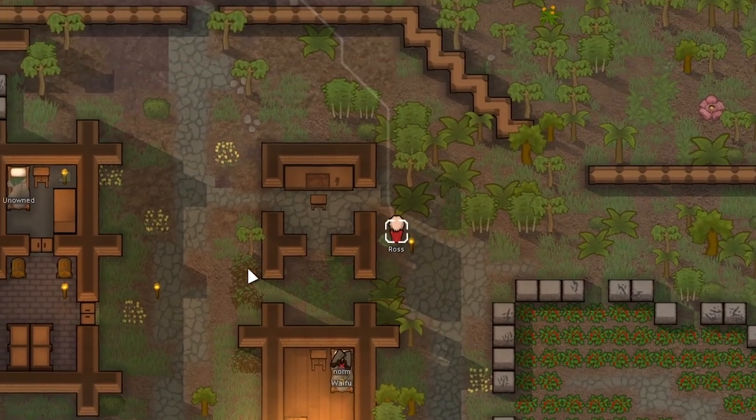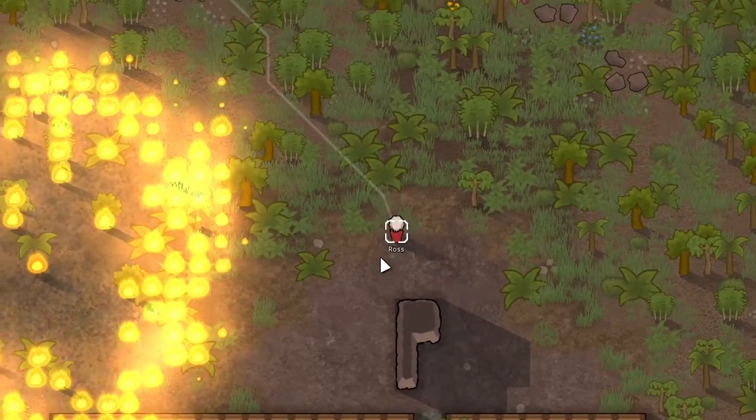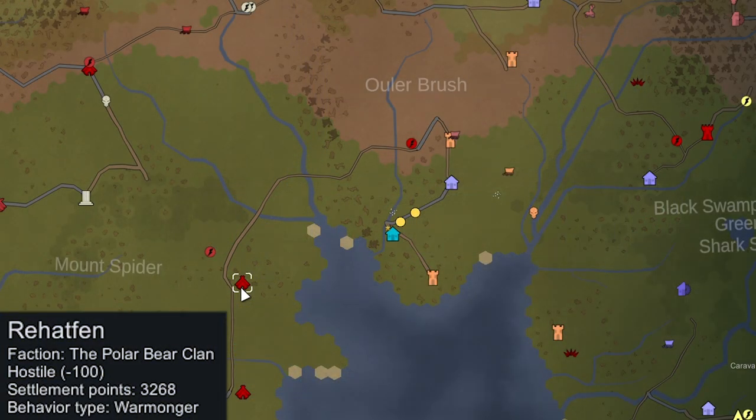Ross is going to be the last one to leave. Thankfully they chose the north side of the base as the caravan exit point so we didn't have to run through the raiders. Ross is going to meet up with our caravan. I'm not sure where we want to go — to the west there's another Polar Bear Clan viking settlement we took their capital from earlier. It has 3k settlement points though, so it's going to be really strong.